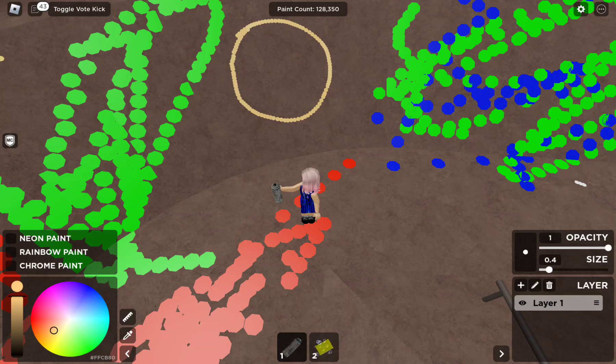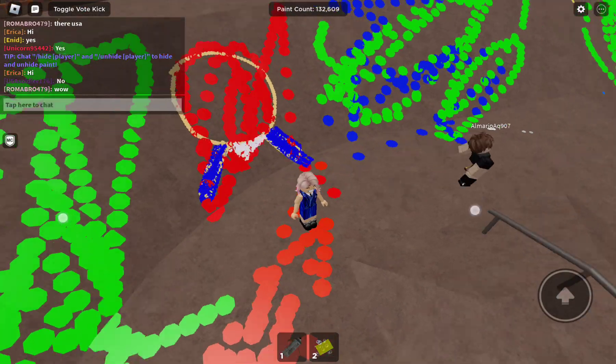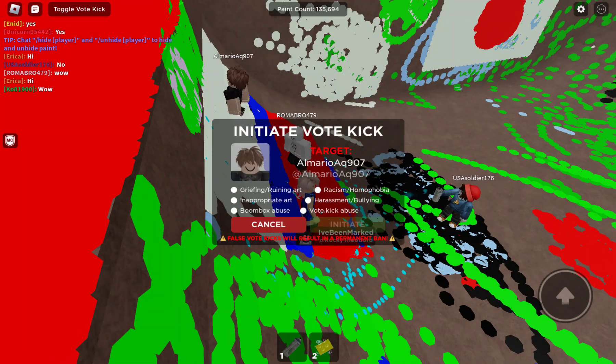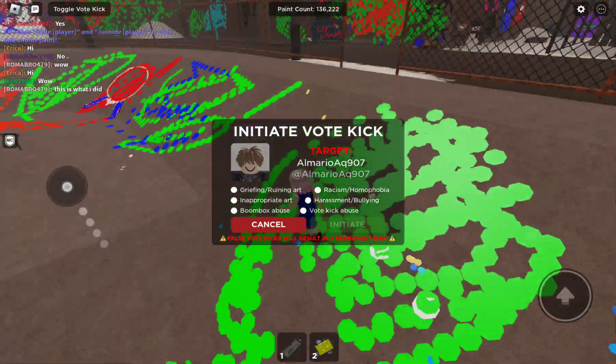Okay, this is my head, and this is gonna be my arms. I'm gonna draw them blue. If I ruin giants' drawings they're just gonna vote kick me. Uh-oh, this guy is ruining my drawing! I'm gonna tell him to erase it. I'm gonna report him - he's so rude and he's ruining everyone's drawings, and he just ruined mine.